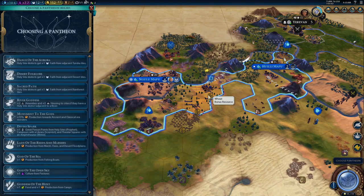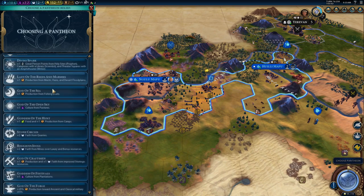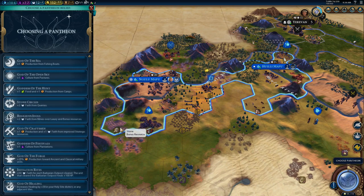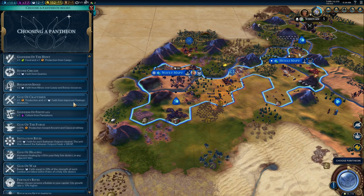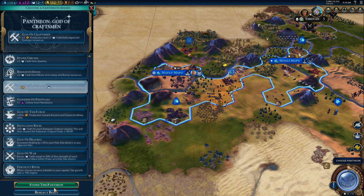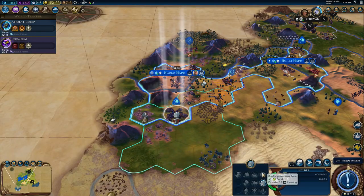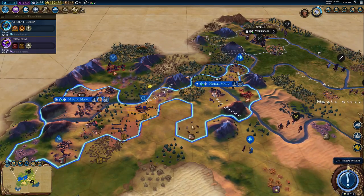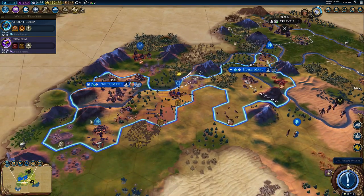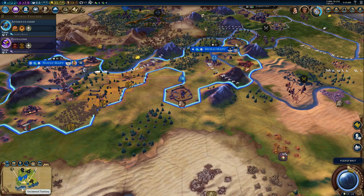They've actually changed all the pantheons in the new update. I'm going for production and faith over strategic resources — that'll get me at least two. If you're not sure, just go for something that gives you faith. Let's go for God of Craftsmen: when I improve this mine, the tile gives full production, one faith, one food, one science, two iron. Pretty good tile. Let's go get these horses next.